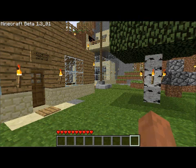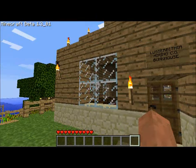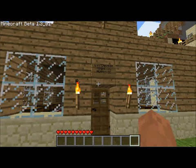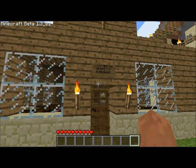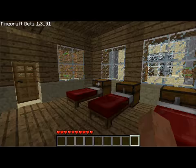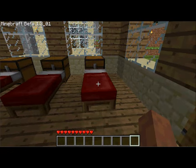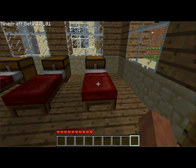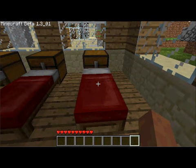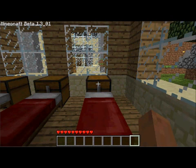This is a bunkhouse I made for anybody who starts playing and needs a place to stay in the beginning. We have some beds, which can be used to instantly make it daytime when it's night. But everybody in the server has to be in the bed at the same time for it to work. So if you're alone and there's no one else on, it'll work. But if there's more than one person, you all have to be in the bed at the same time. And I have some chests here for storage.